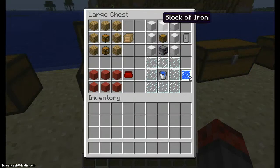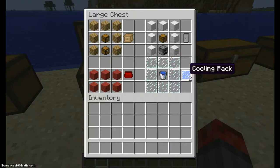Over here, you need seven blocks of iron, one chest, one furnace, and you can make a fridge. A fridge holds food. Now, eight glass panes, one water bucket, and you get two cooling packs. I'll explain what the cooling pack does later.